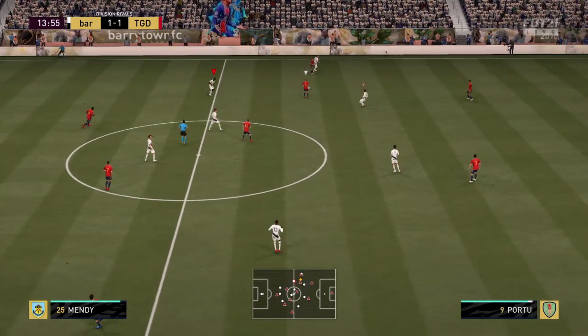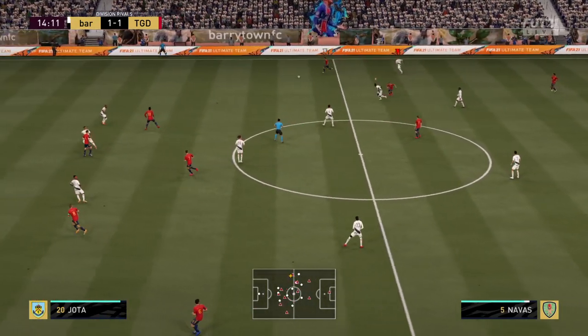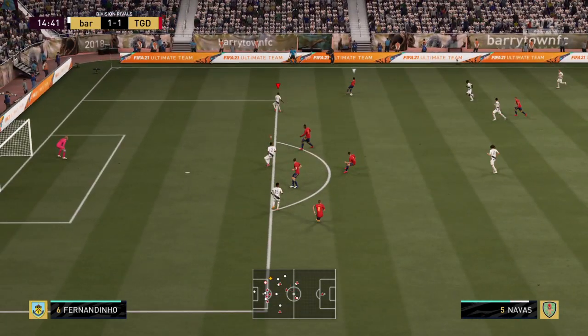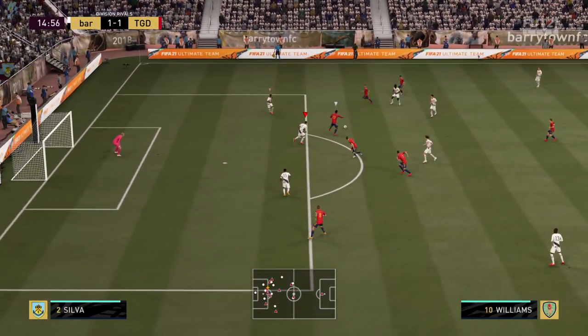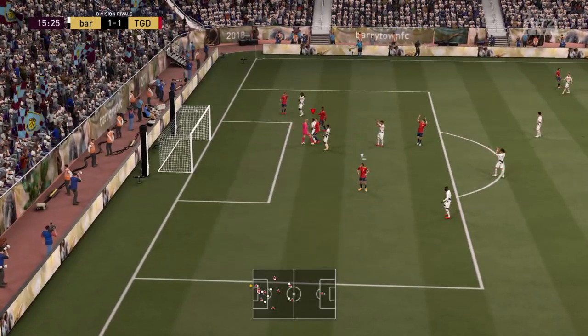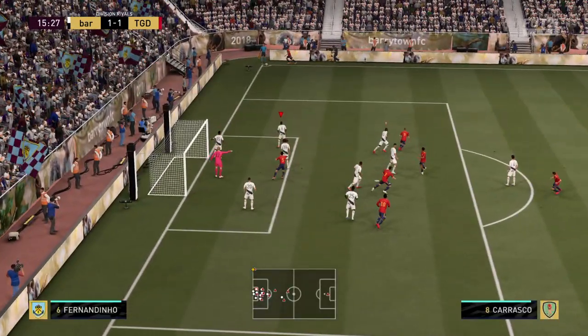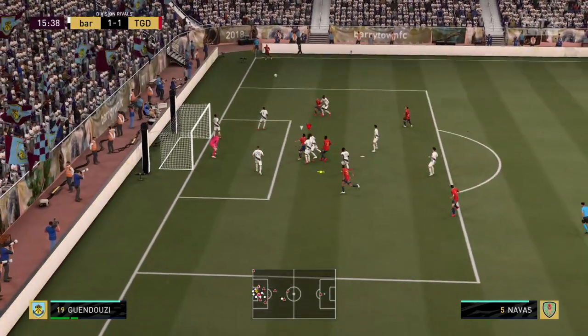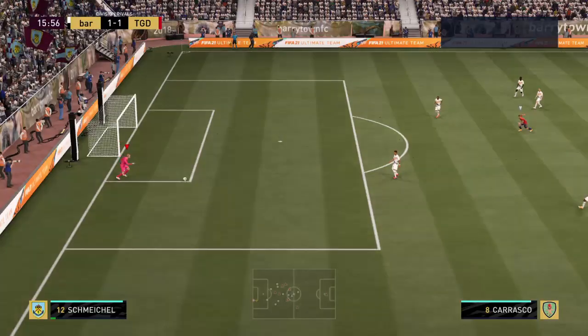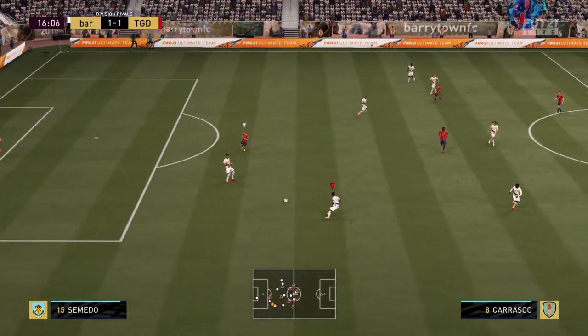Jesus Navas, and space here on the flank. Navas. Williams. Goalkeeper in charge of the situation, and a corner kick — the referee's verdict. Well, he read the flight of the ball brilliantly, but just couldn't quite keep it down. Narrowly over the bar.